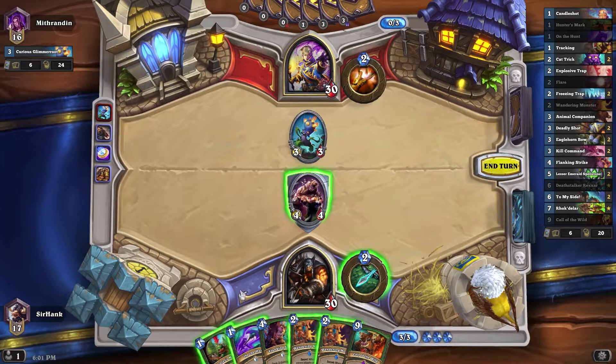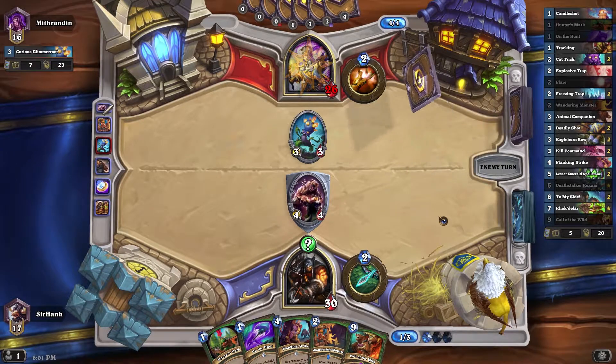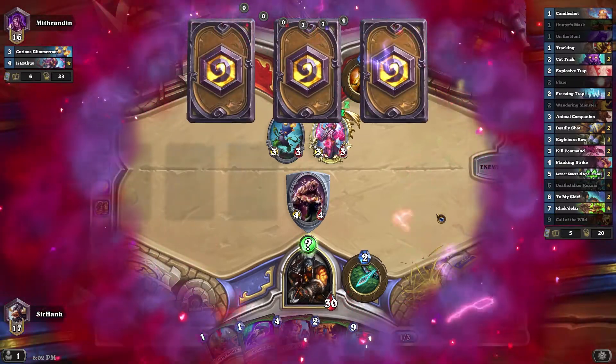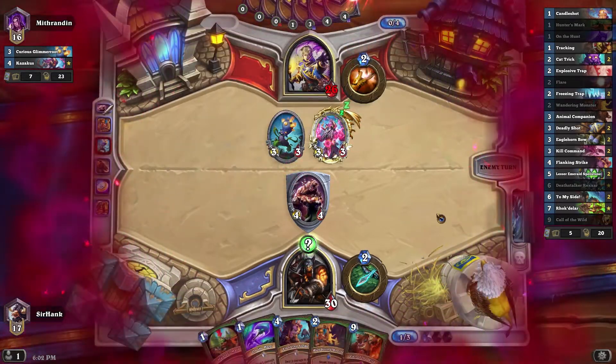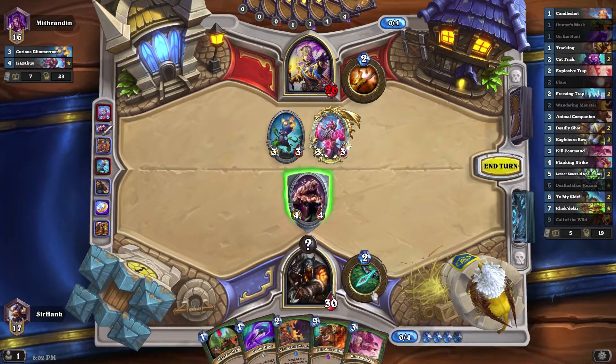Call of the Wild — not super useful right now, but that's okay. A Flanking Strike would be great if I could use it. Alas, it was not meant to be. Shall I remove the Glimmer Root? No, it's not worth it. Just going to hit him for 4. I doubt he can remove the Bear without attacking into it anyways, so I'd rather save the Hunter's Mark on the Hunt combo for Raza or something like that. Now I am going to Flanking Strike and get rid of this Kazakus.